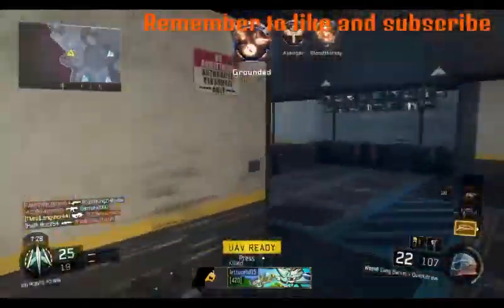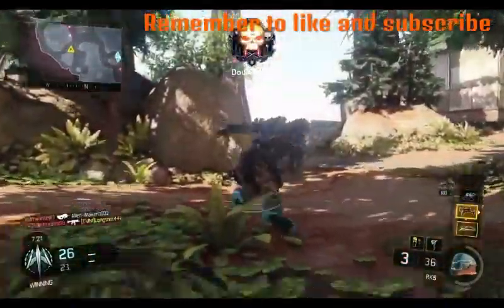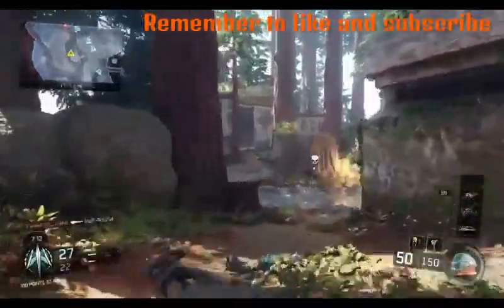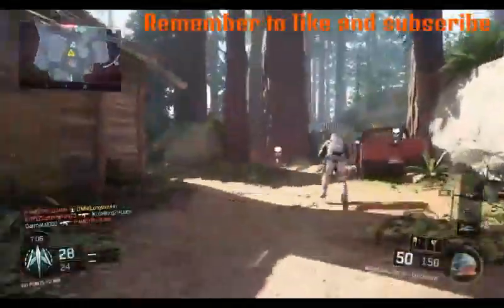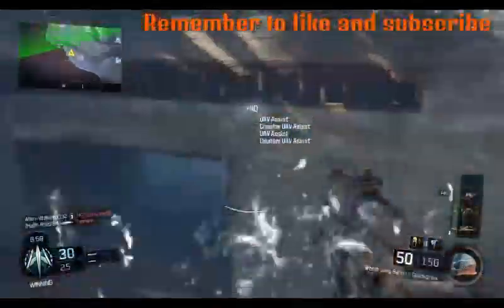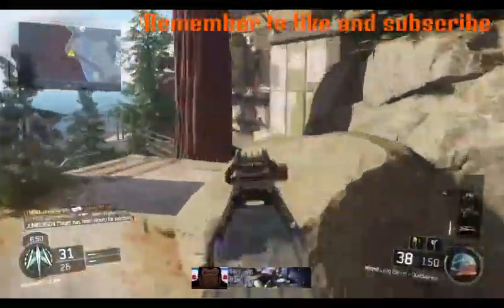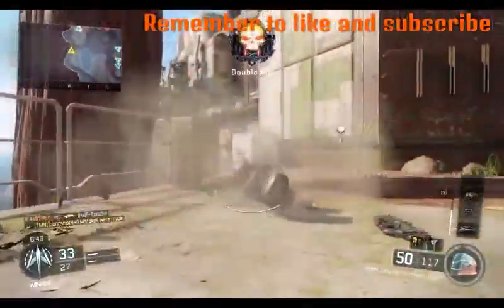The Mauser 98 bolt action rifle with side-mount scope is a German-made rifle — one of my favorites, mostly because it was a reliable weapon in that era. Also confirmed is the Springfield M1903 bolt action rifle, another solid bolt action if you have aim and a talent for long-range weaponry. It also comes with a side-mount scope.